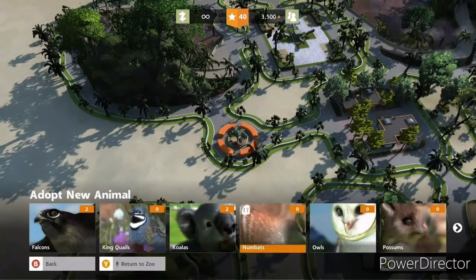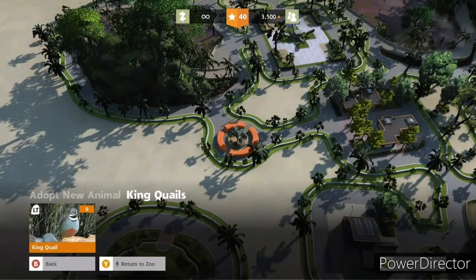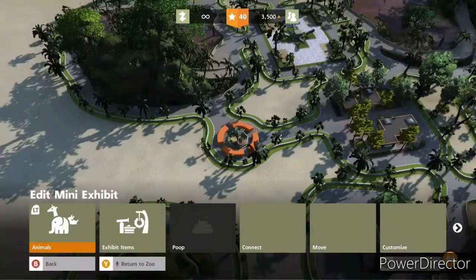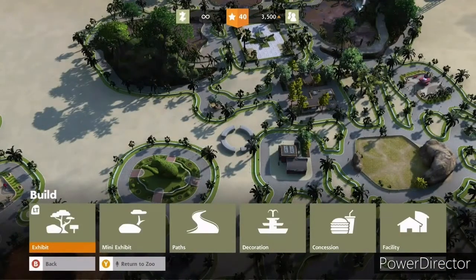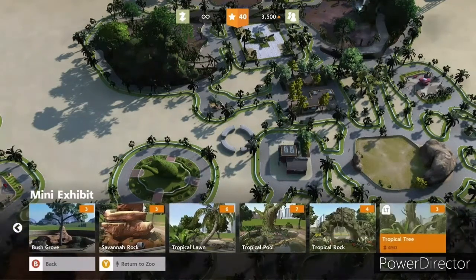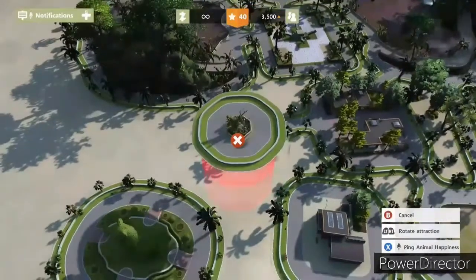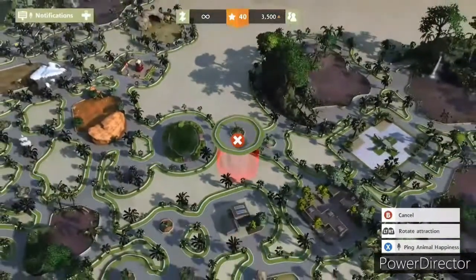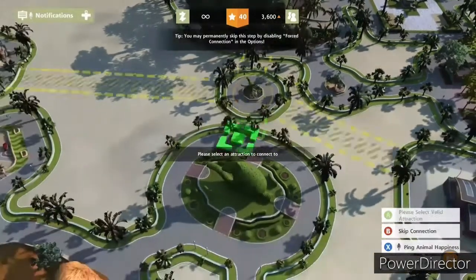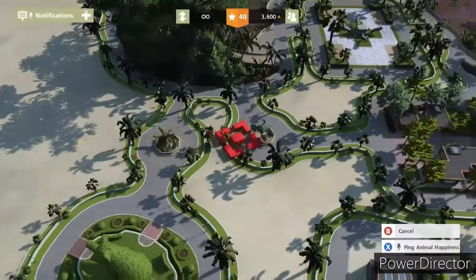We can put a quail, numbat, owl, possum, or wombat in the bush grove. Just that one type of quail - let's get as many as possible, three is the max. Now that this path is gone we might be able to squeeze a couple more in. I guess tropical tree - I like this one, it might be one of my favorite mini exhibits. It really should be able to fit there, but we'll just go with this.